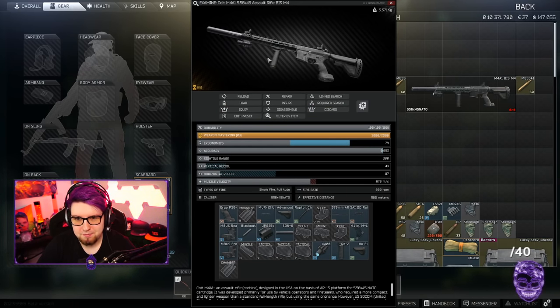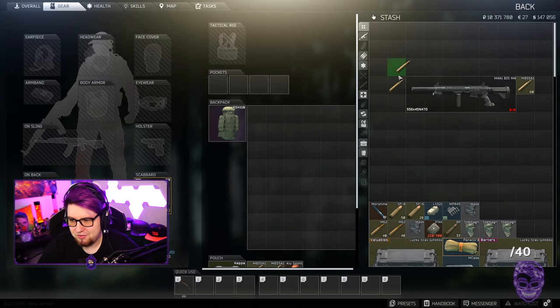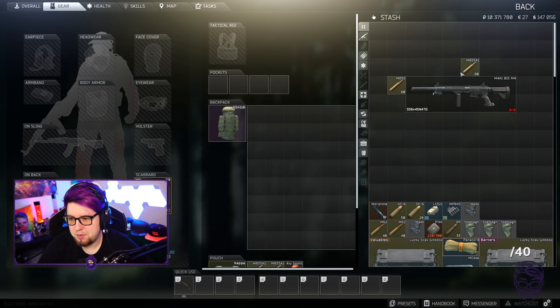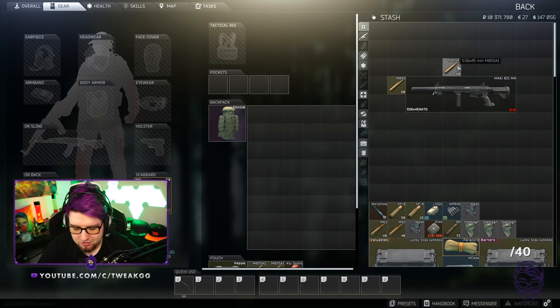Here's the thing. You can spend all the money in the world modding a really nice gun — your favorite AK, your favorite RSAS, whatever. If I take this gun and I put M855 into it and I run into a guy that's geared who has a nice helmet, the odds are I'm going to lose that fight. You step it up a notch, you put M855A1 or M995 into it, you are putting yourself at a much better advantage.